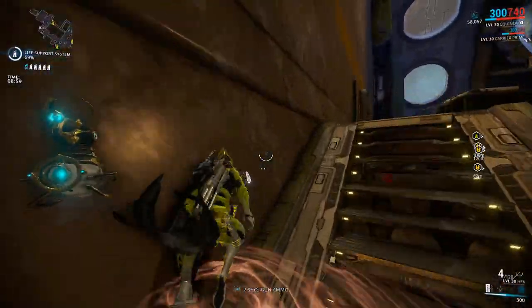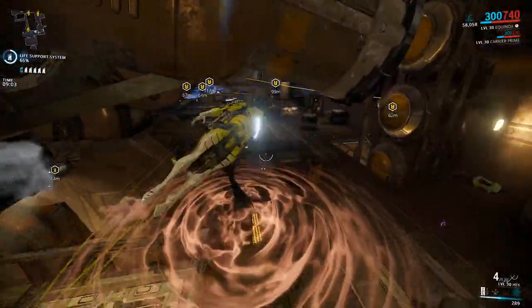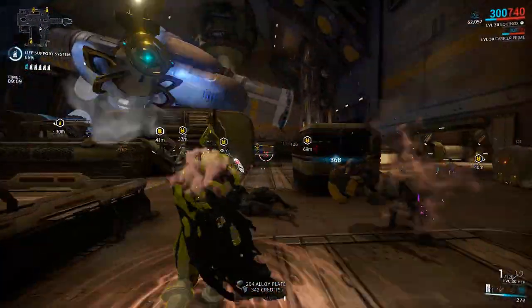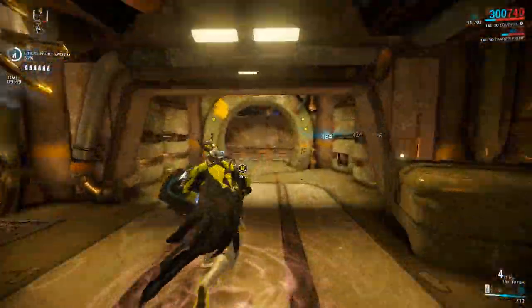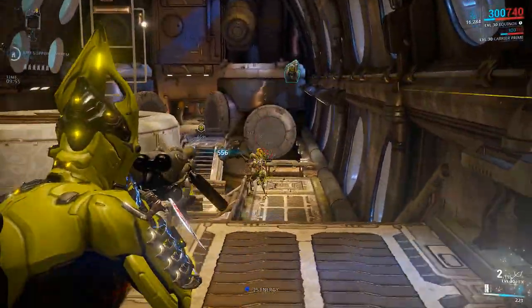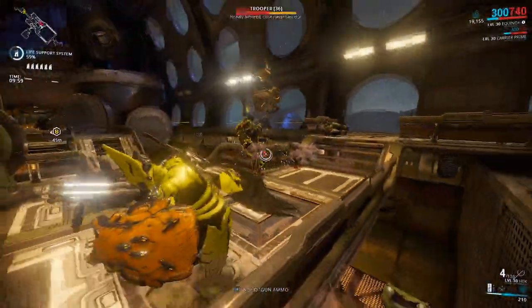With enough power strength, Maim can wipe out a very large group of enemies. Equinox also has a passive ability similar to the Equilibrium mod but on a smaller scale: for every energy globe picked up you gain 2.5 health, and for every health globe picked up you gain 2.5 energy. It's not much, but every little helps.